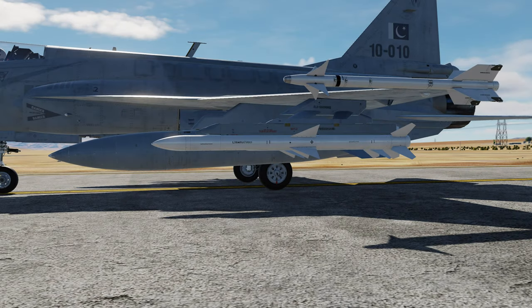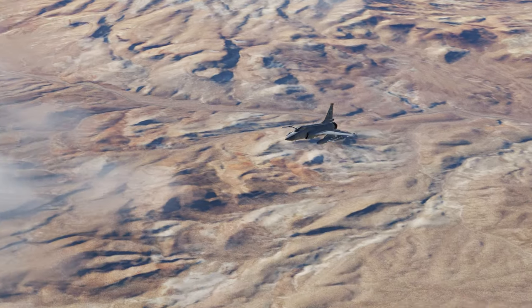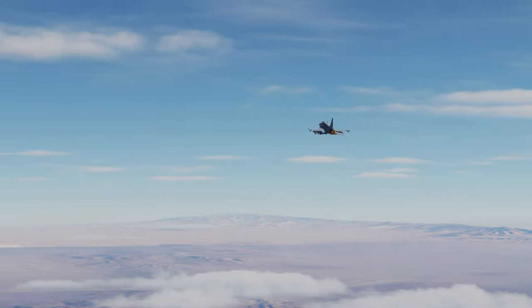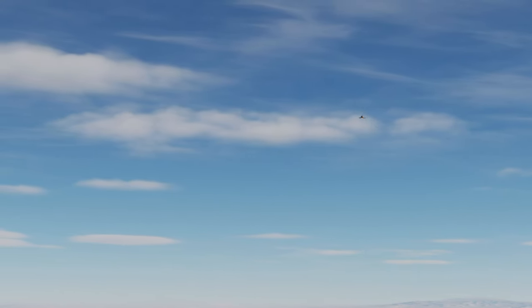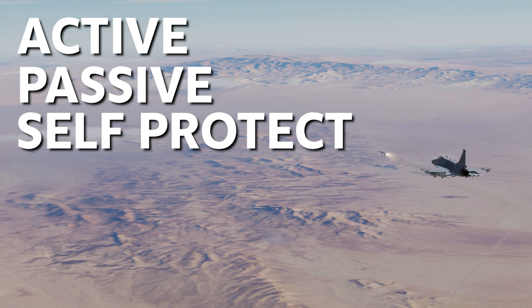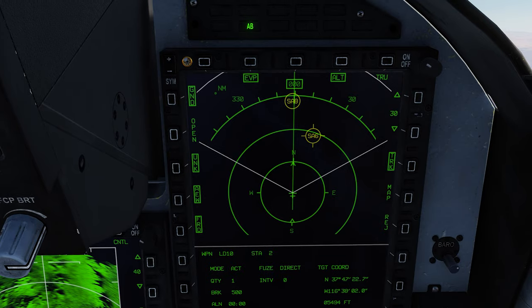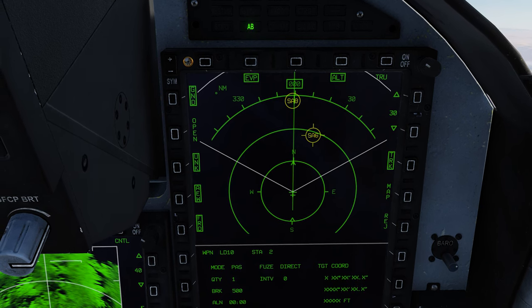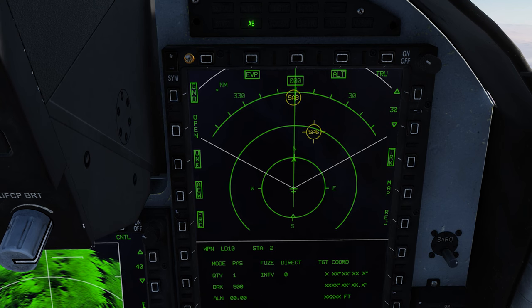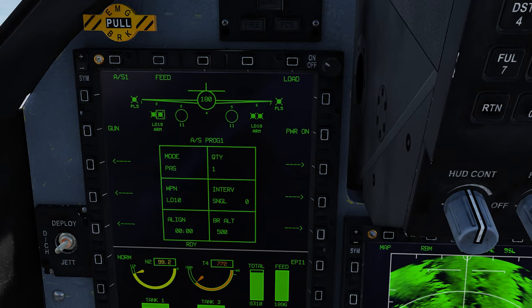The LD-10 is an anti-radiation missile, or ARM. It's a modified version of the JF-17's active radar guided missile, the SD-10. You can carry four LD-10s and it can be launched in three modes: active, passive, and self-protect. It's got a range of about 40 nautical miles, though that's dependent on your speed and altitude — the higher and faster you are, the further that weapon's going to go.